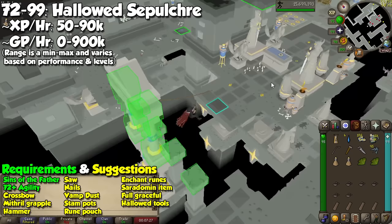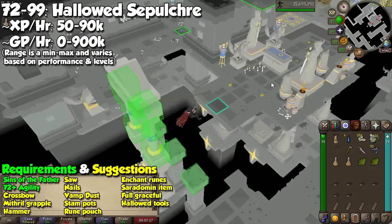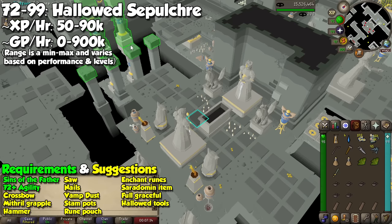You have pillars which you can go across by using a crossbow and a grapple. Once next to the coffin, you will need a lockpick to increase the chance of opening it, and then you have to go through the obstacle again to go back to the course. Keep in mind that you can fail all of these, which will make the chest inaccessible, or you will have to go through the obstacle again, wasting precious time.